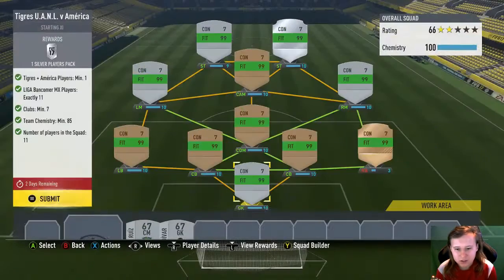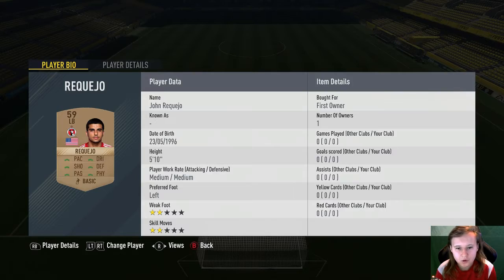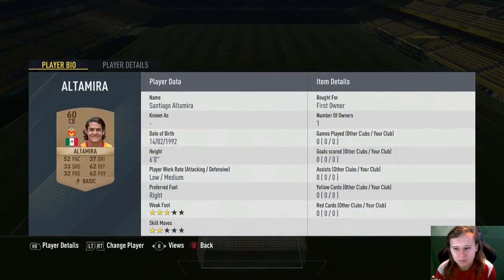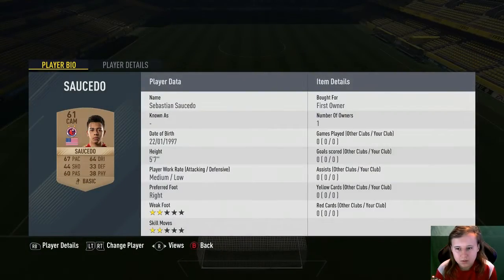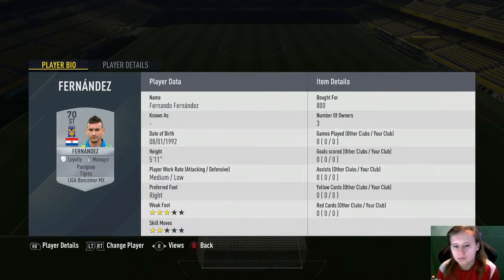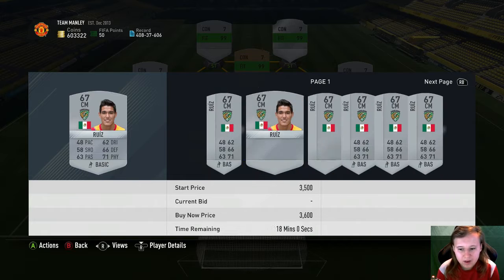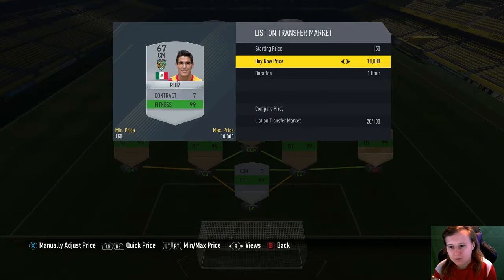This one I already had in my club but he goes for about 700 coins and he will sell. In goal I have Verbrora. Left back I have John Rikujo. Center backs Hernandez and Altamaria. Right back I have a goalkeeper called Sanchez. CDM I have Rivas. Left mid I have Vela. CAM I have Sourstu. Right mid I have Barrier. My strikers are Jara and Fernandez — he cost me 800 coins. He's from Tijuana so he's probably a little bit expensive right now because of that.